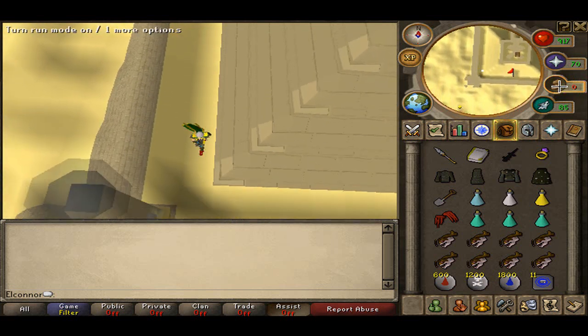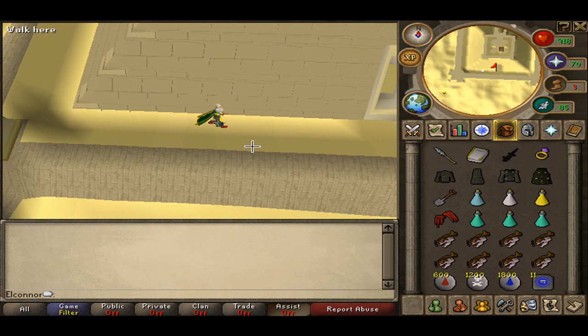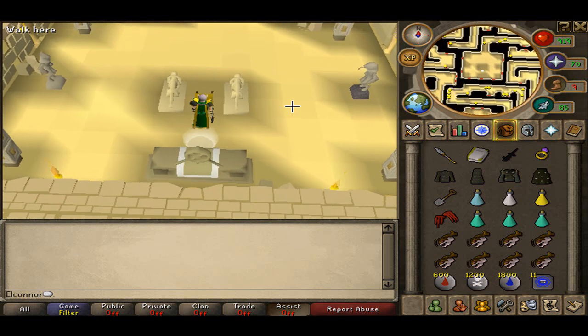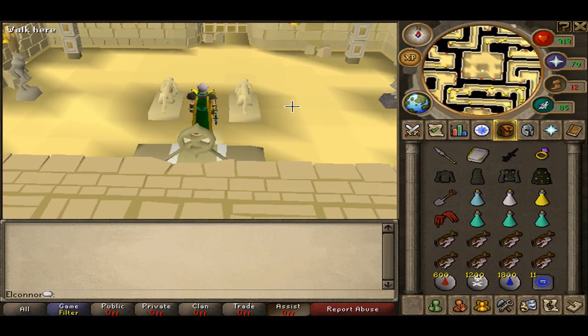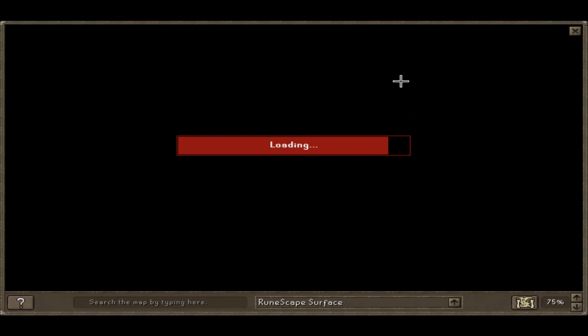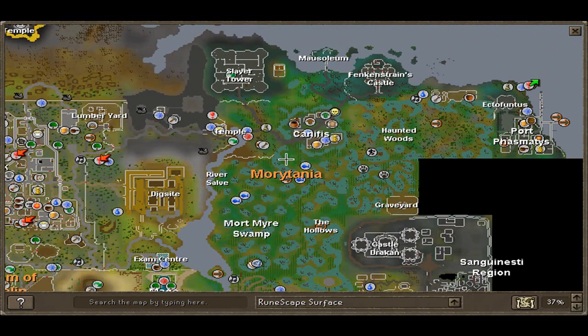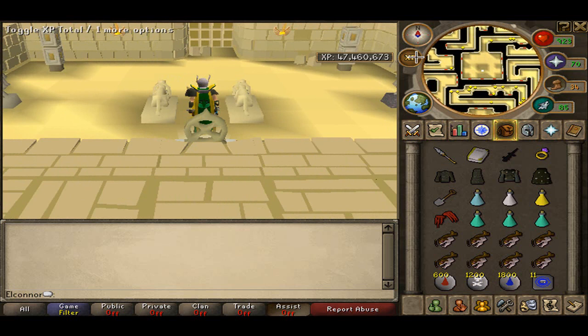Now I'm going to go through some of the requirements you'll need to do Barrows. You're going to have to have done the Priest in Peril quest so you can actually get into the Canifis area. You also need to have at least started the Nature Spirit quest so you can get into the area where Barrows is. And Desert Treasure, like I said before, would be quite handy as you can use a teleport in your house.